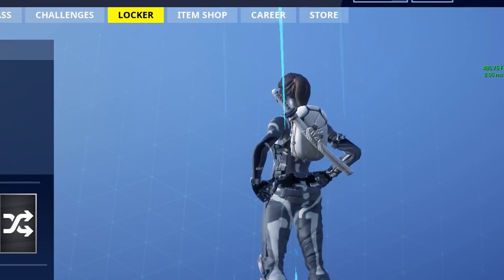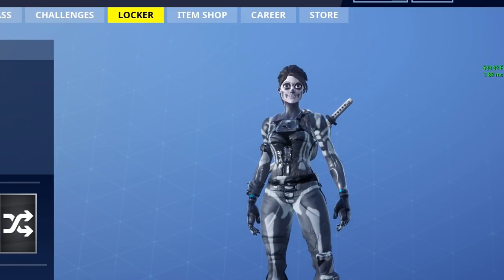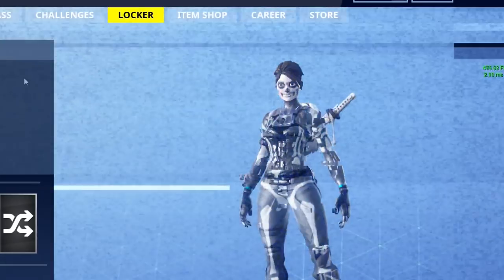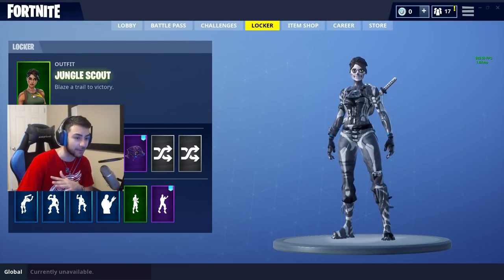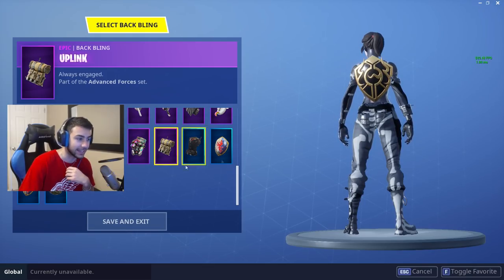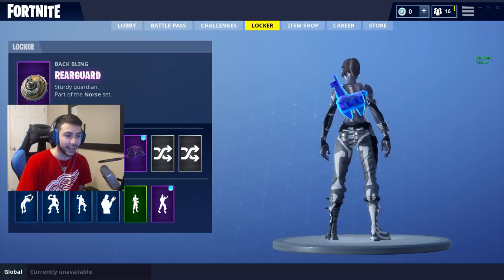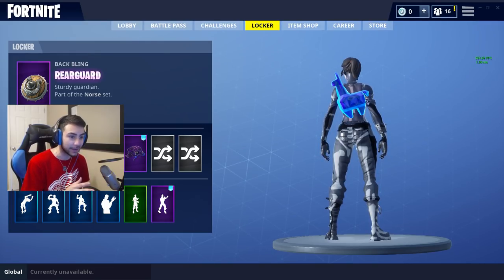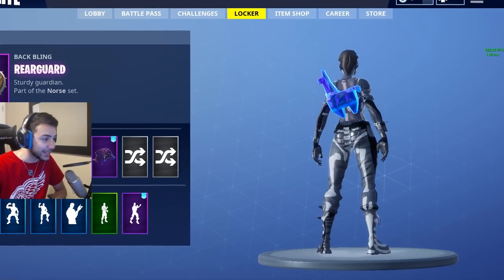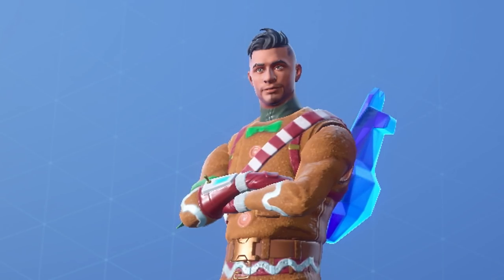Let's scroll down and go to the Jungle Scout skin — bam, the real girl skull trooper. All the other girl skull troopers look mad weird, but this is like the closest looking one. The face just creeps me out but everything else looks sick. And then the llama back bling I was talking about — oh, this is so cute. I wish they actually made this a back bling.